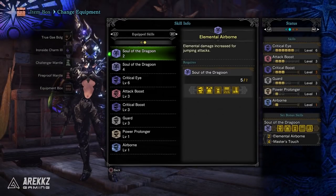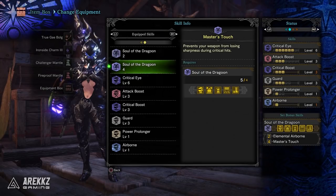First up, the armor set has two set bonuses. The two piece bonus is Elemental Airborne, where elemental damage is increased for jumping attacks — and since the insect glaive from this collaboration carries the dragon element, this is something you better take advantage of if you're attacking in the air. On top of that, the four piece set bonus is Master's Touch — the same set bonus from the Teostra armor — which prevents your weapon from losing sharpness during critical hits, which is rather nice when you factor in the potential of this armor set.